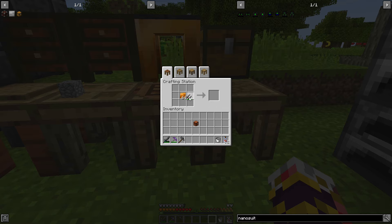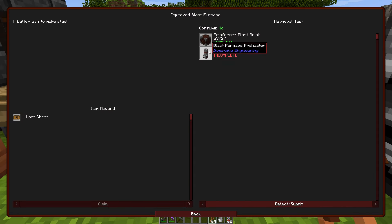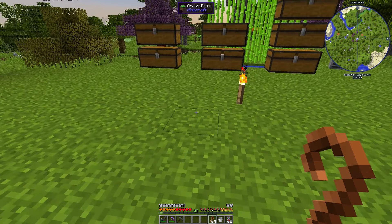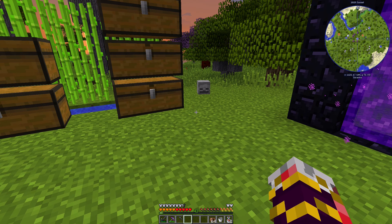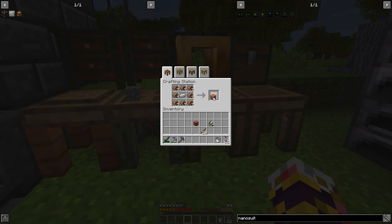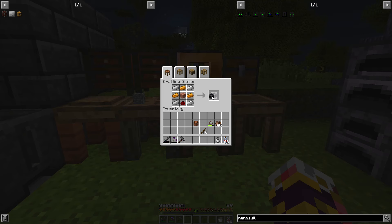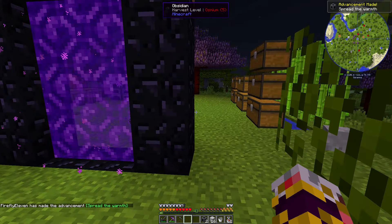Got copper plates, snipped them into wires — almost killed my shears. Now making coils: need 16 sticks. Made too many wire coils — I needed 16 not a stack, but oh well. There are our two coil blocks.